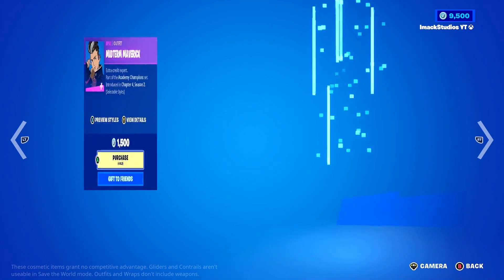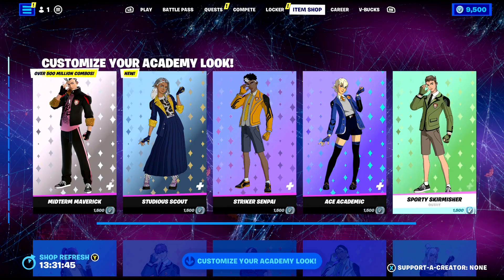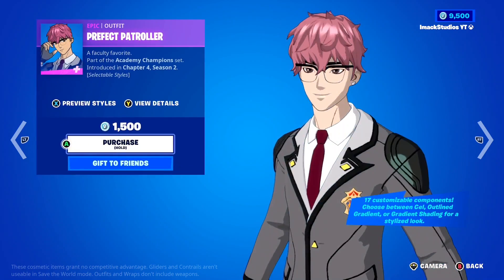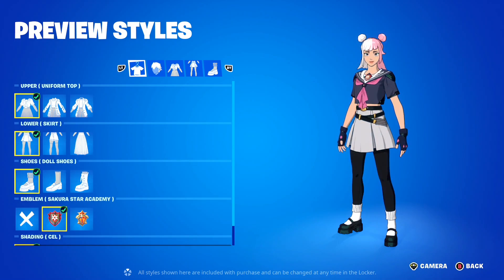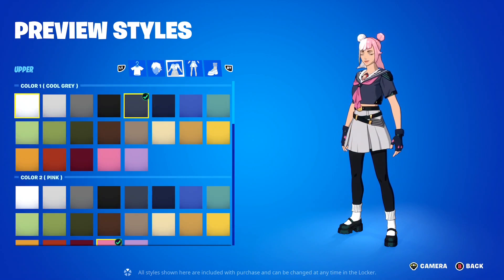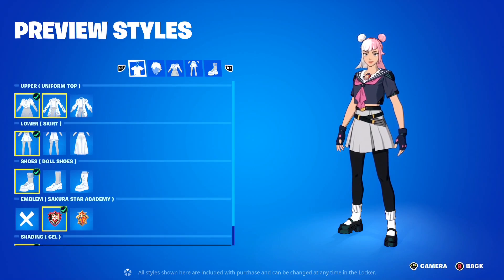You've got the Midterm Maverick, the Studious Scout, the Striker Senpai, the Ace Academic, the Sporty Skirmisher, the Victory Valedictorian, the Perfect Patroller, the Rebel Rival, the Varsity Vanguard, and the Culture Club Commander. These skins are insane. And when you go to edit their styles, you can see all of the different edit customization options — you can literally change just about anything on these skins, which makes them look absolutely insane.